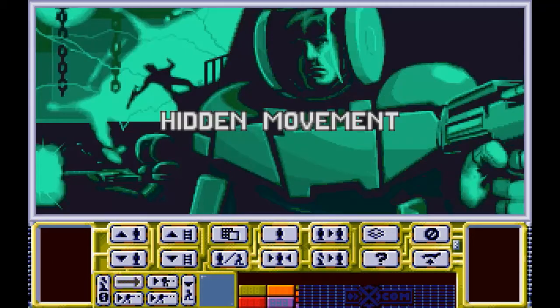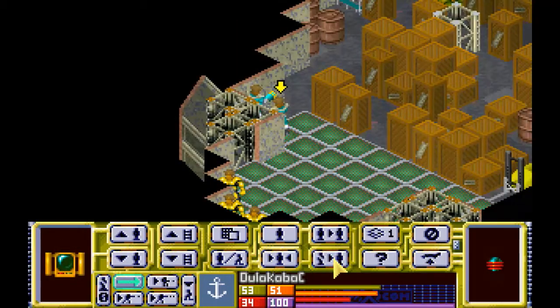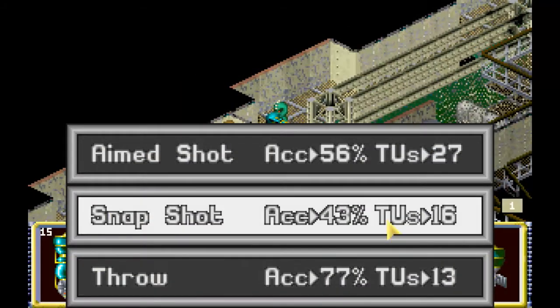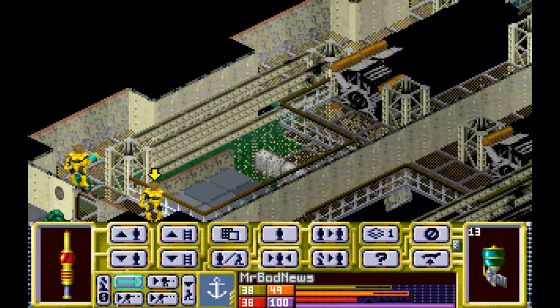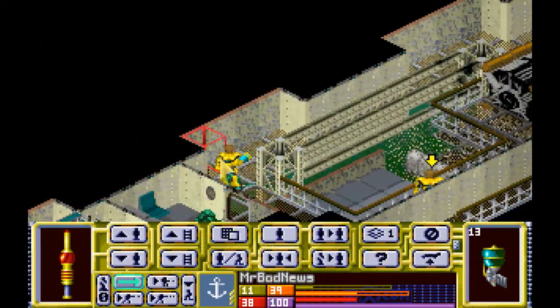More MC attacks. A calcinite walking around, falling down to lower levels - we've got a calcinite there. Meridian dropped his med pad, that's okay. Ellis - step through here, you can see that guy. Would you take care of him please? Thank you. We know there's a calcinite down below from last turn. Can you spot him, Mr. Bad News? He was down there somewhere. We also know there's a calcinite over here in the lower level.